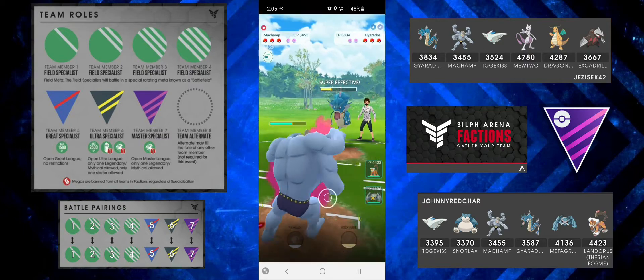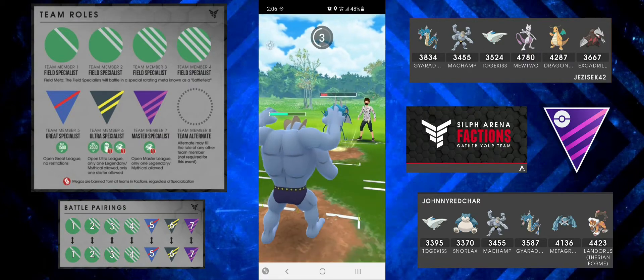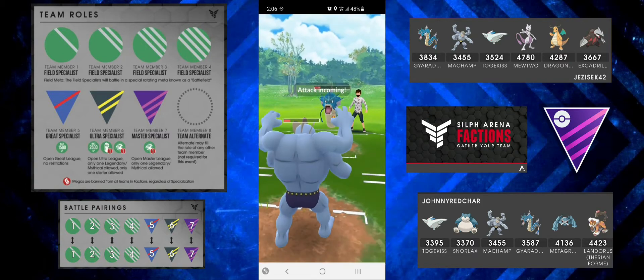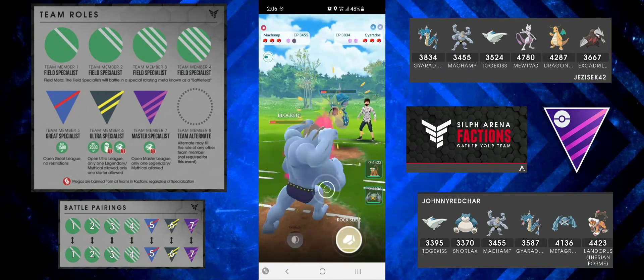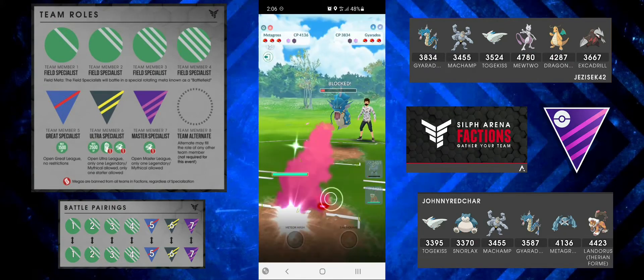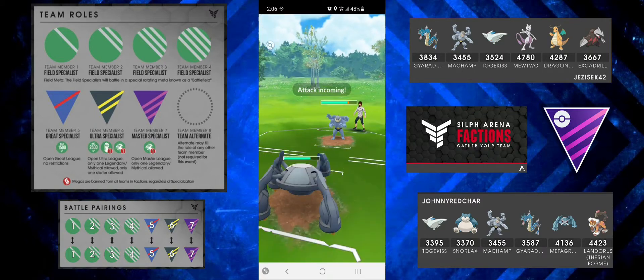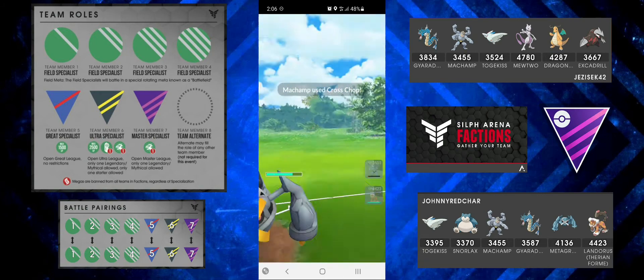They don't shield — amazing! I Counter down and get Gyarados into the red, then tag one Aqua Tail. No need to shield on my end. I'm at Rock Slide energy so I shield and throw the Rock Slide to see if they burn a shield too — they do. I switch to Metagross because I don't want them to farm me down, and since they have Machamp, Cross Chop won't do much while Meteor Mash hits for a lot of neutral damage.